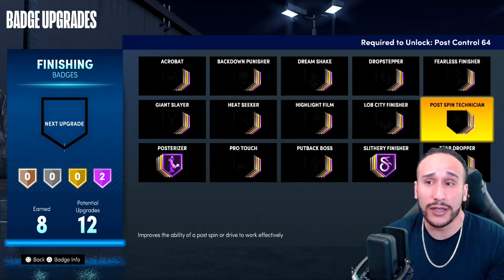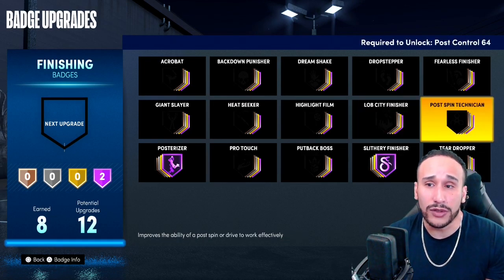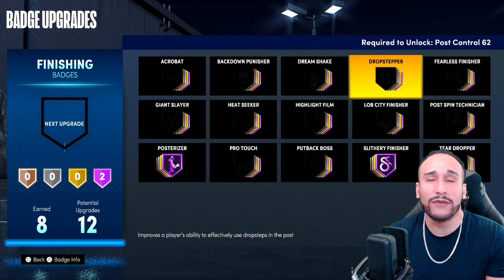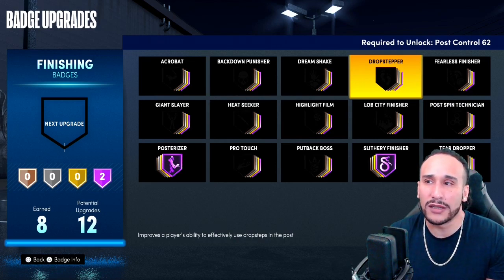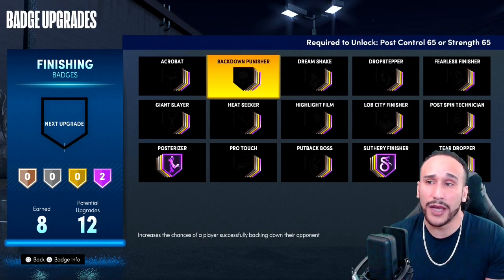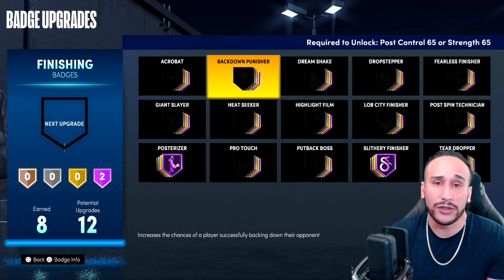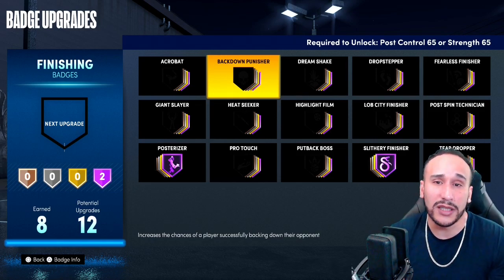Post-spin technician — I've seen it in action and it does a great job. If you got the right player build, you can use post-spin technician at a high level. Put it at Hall of Fame and you might get those spins off. Although that's not my playstyle, I'd recommend it if you're looking to get those post moves down. Drop stepper — I've always liked the drop stepper badge, but these are not badges that are super efficient or absolutely necessary. More times than not, as soon as you go into the post, the defense is going to collapse and you're going to end up going up against two or three people in the paint. Dream shaker and Backdown Punisher are not badges I would put down, because 2K doesn't allow you to go one-on-one. There's not enough time to back down the opponent without getting double or triple teamed.